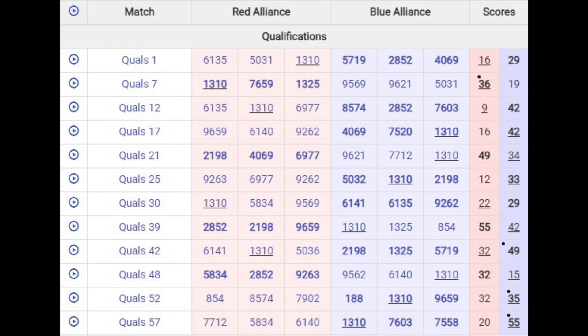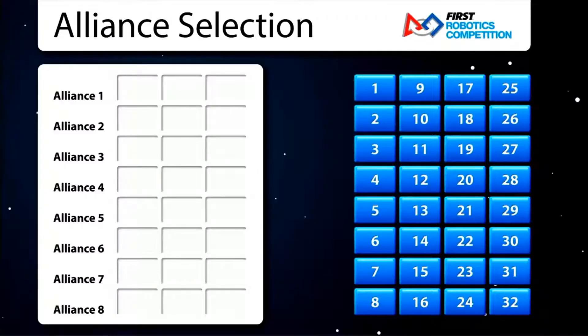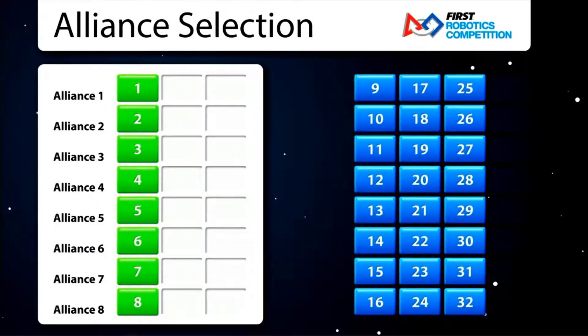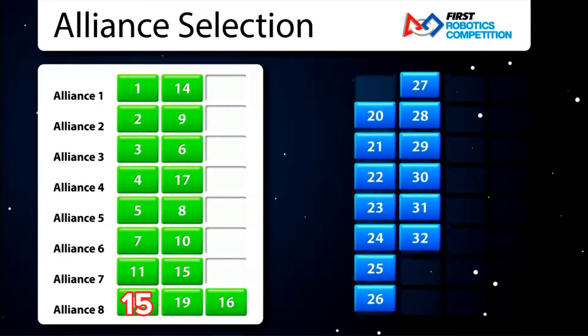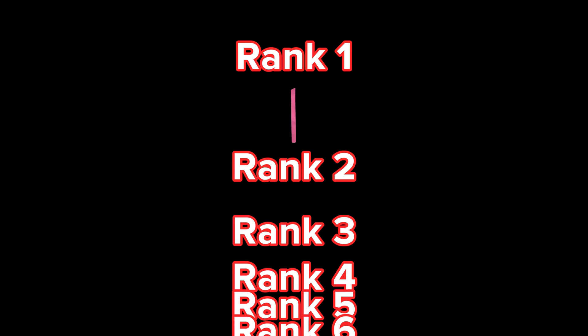FRC events happen in two parts: qualifiers, which we just did, and playoffs. In order to pick the two bots on your alliance for playoffs, you do alliance selection. Whoever is ranked first will most likely pick number two, three will pick four, five will pick six, and so on. Now, this sounds pretty unfair — it means that one will be with two, and they can pick another incredible bot, right? Well, it doesn't end up like that, because alliance eight actually gets first pick for the third robot. So alliance eight will most likely end up being 15, 16, and 17 — still a pretty good alliance overall. But it's not where you really want to be, because alliance one and two have such good bots that they mostly just trample through everybody else, especially in these earlier competitions where there's an even bigger gap between the first and second ranked robots.